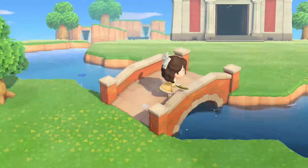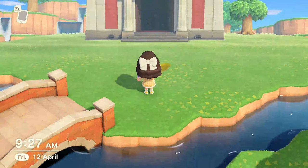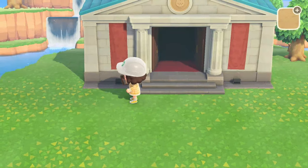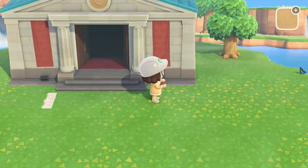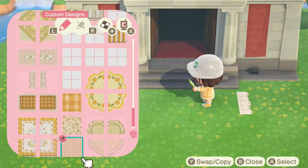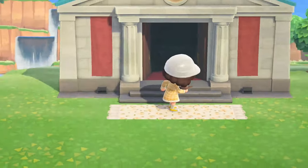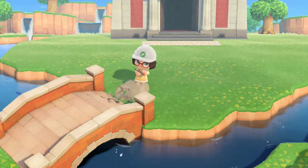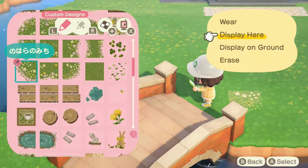The next morning the museum just magically appeared - I did actually move and place the museum kit down! With that out of the way, it was time to place some custom designs and pathing. I tried this out but miscalculated the entrance - it needed more gaps in between. I then started working on the path, using the one I've already used for the rest of this island.